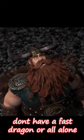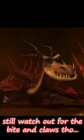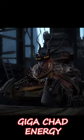Don't have a fast dragon or are all alone? Well, it's hand-to-hand combat time. Crush together objects to make a loud noise to disorientate them, or pin their tail to stop them moving. Evade their fire and let them burn out — once they lose their flame, they are fairly vulnerable. Still watch out for the biting and claws though, or outright dominate them with giga chad energy.